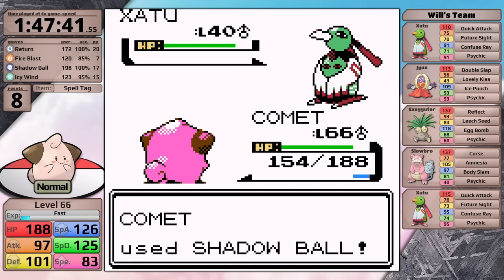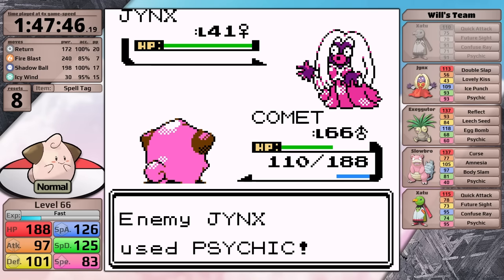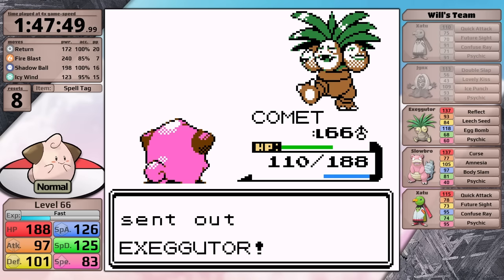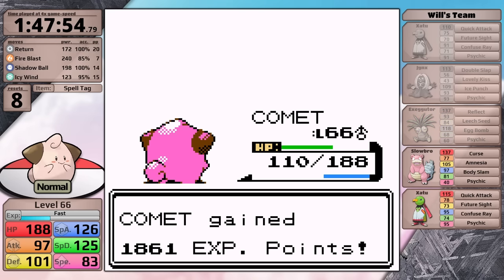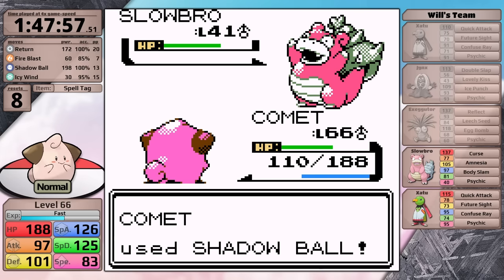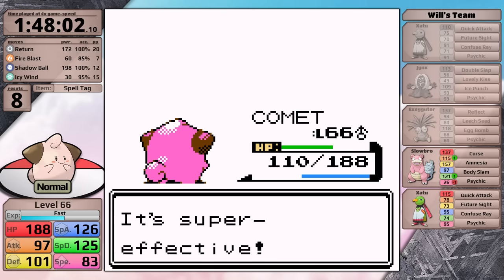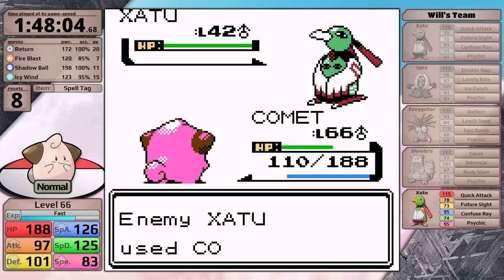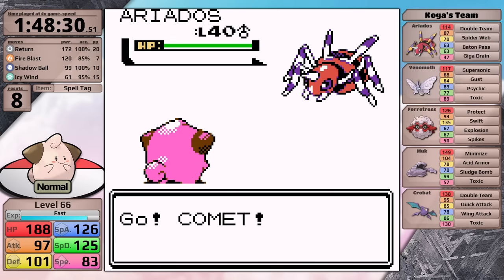Will is first. I go for Shadow Ball on the initial Xatu and knock it out in a single hit - the Spell Tag is doing its job. Next is Jynx - my speed is a bit of an issue here because his Pokemon are moving first, so he's been able to get two Psychics in by the time the Jynx goes down. Next is Exeggutor - this thing is slow so I get to hit Shadow Ball first, but it is bulky, it survives and sets up Reflect, which means Shadow Ball is now going to deal less damage. By the way, I've been thinking about adding a feature to the overlay where if the enemy uses Reflect, it will cut the effective power of all physical moves shown on screen. I probably won't have time to do that until the new year, but it will happen eventually. Will then sends in Slowbro, which loves to set up - I finish it over three turns taking no damage. All that's left is his Ace Xatu. It goes for Confuse Ray right away, but Cleffa doesn't hit itself, Shadow Ball connects, and the Xatu goes down.